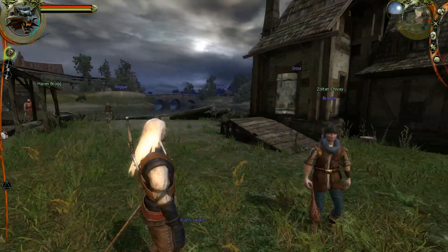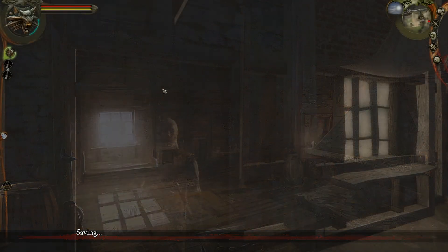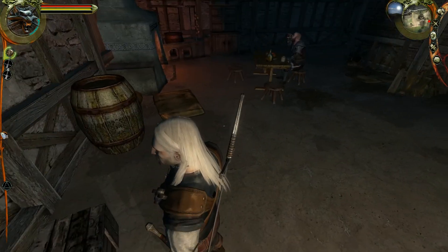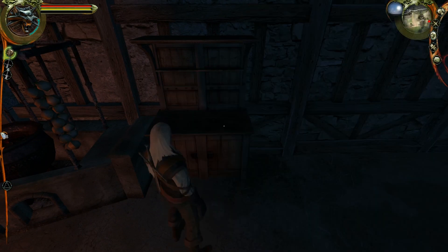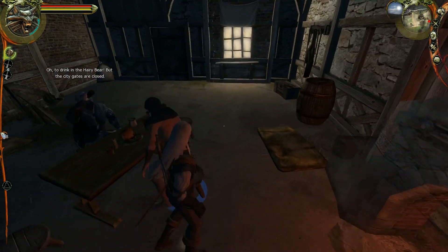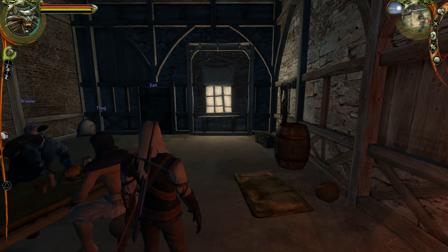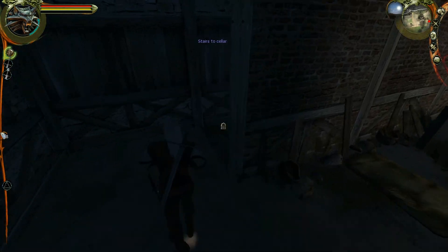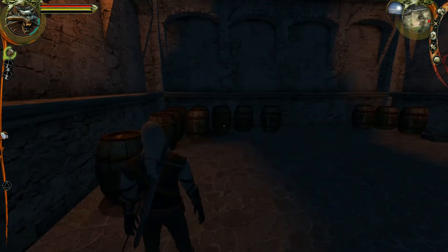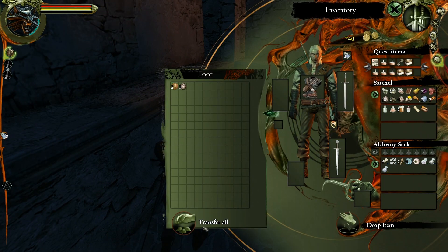Any more of you want to fight? Found an old chest with a whetstone — not bad, since we used our other whetstone earlier. Down in the cellar we find some items. Got a chicken sandwich, which is really just a chicken leg sitting on a piece of bread — pretty great. A decent amount of orens down here but nothing too special.